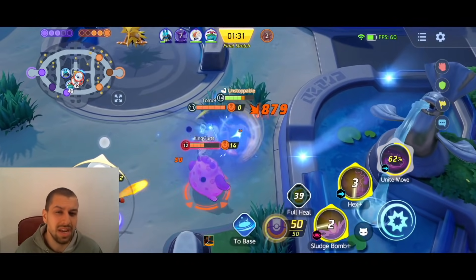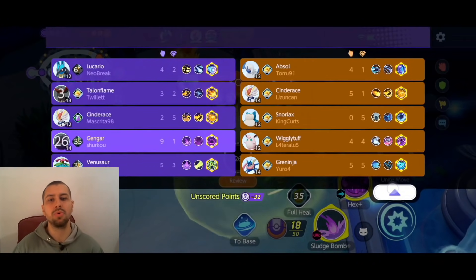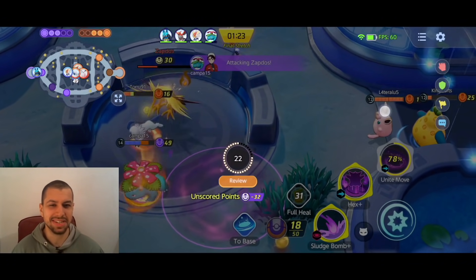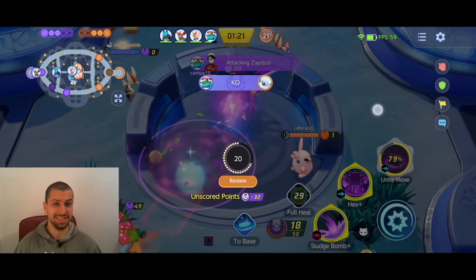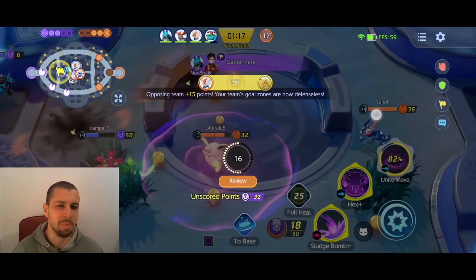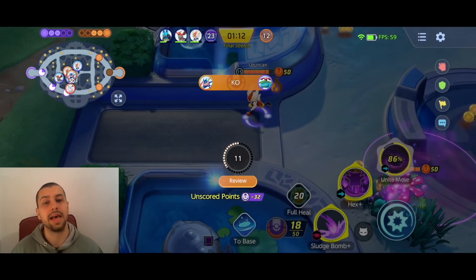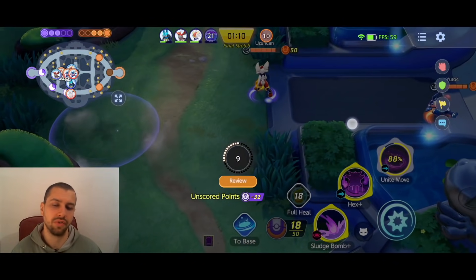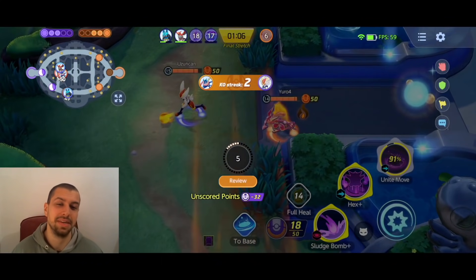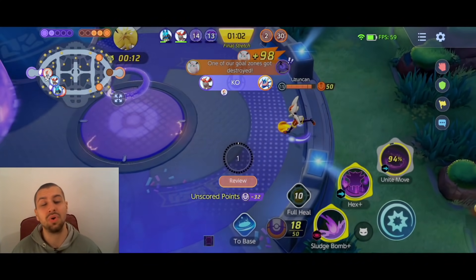Here I end up going way too deep — unfortunately I should have just stayed in the bush, but I felt a little bit insecure about my decision making because I was sitting in so many bushes this game — and I'm a huge fan of Faker, but that is a little bit too much. So we end up just dying, my team is not able to contest the Zapdos — it was pretty much a 50-50 — both Cinderaces are just basic attacking it, the enemy got it in the end, and they are able to score a ton.